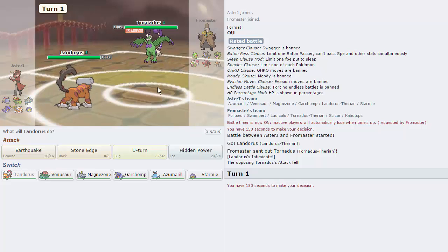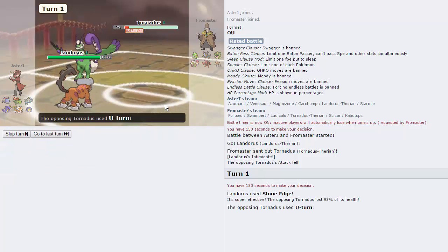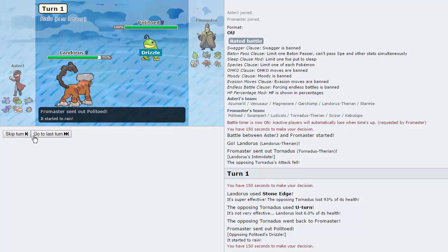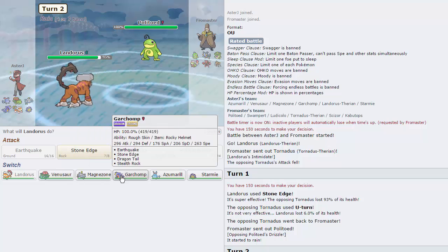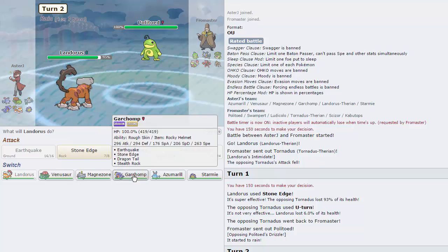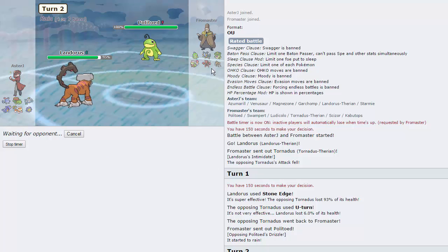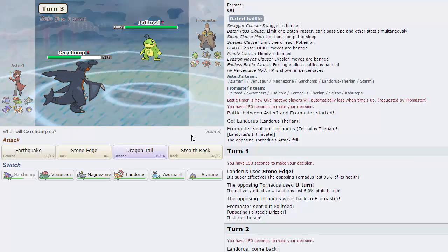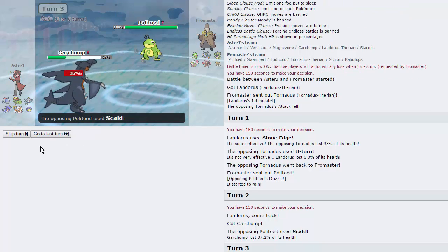Just going to lead Lando as he leads Tornadus. I'm thinking he's going to think I'm not Scarfed, so I'm going to throw out a Stone Edge. We are not going to be able to knock out the Torn unfortunately — he is Assault Vest. We were able to weaken it, and now he's going to go into Politoed. I think I'm just going to go Garchomp and get up my Rocks. His spinner is Kabutops, so if it wants to spin it takes a ton of damage from doing that on Garchomp. He does not get the burn there, and we are able to go for Stealth Rocks. I'm predicting Tornadus to come back in to not take Stealth Rock damage, but he actually stays in and Scalds me again — he gets the burn.